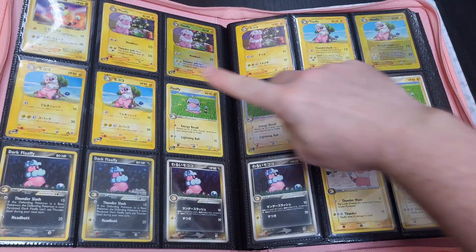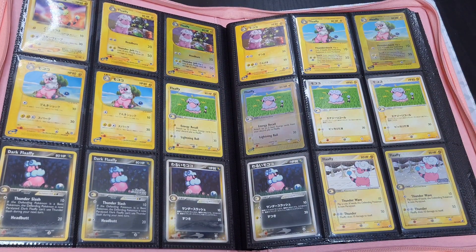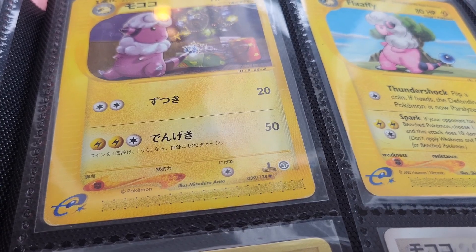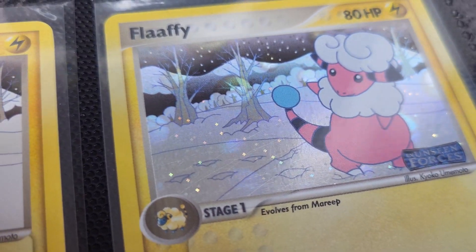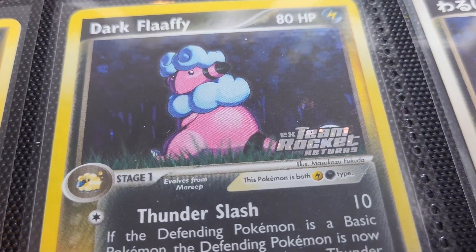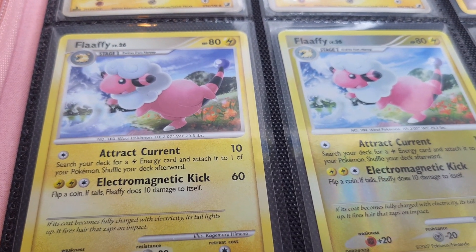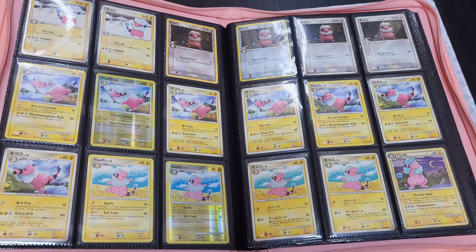Starting on the second page, I like to organize the cards moving across both pages. I start with my regular English, the reverse, and then move on to the Japanese. The E-Series marks the initial split of first and unlimited edition in Japanese, and also marks the end of separate print runs in English. For the next few sets, my binder will be organized as regular English, reverse English, first edition Japanese, and finally unlimited Japanese.